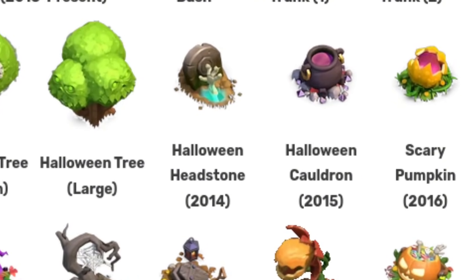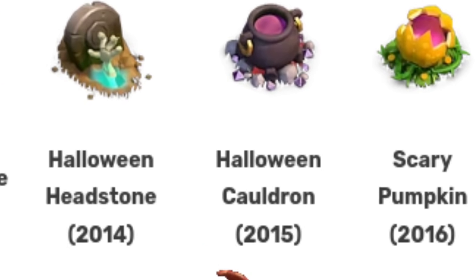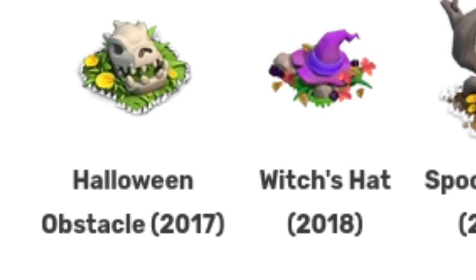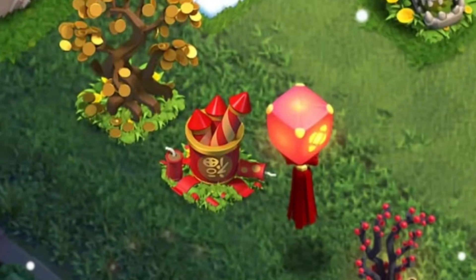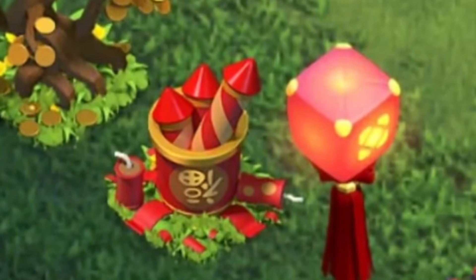Let's check out the Halloween decorations. If you have any of those first three, that's totally a flex — that's 2014, 2015, and 2016. The 2017 one is also rare too. The Lunar New Year decorations aren't that old, I think 2018 and up, but if you have them, that's still really cool.